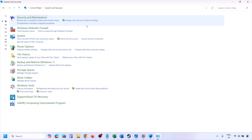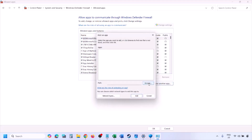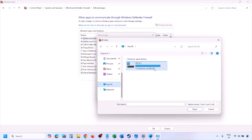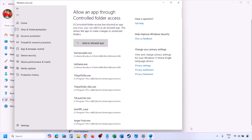You can do the same thing in Firewall. Type Control Panel in the Windows search box, go to System and Security, then Windows Defender Firewall. Click Allow an App or Feature through Windows Defender Firewall, click Change Settings, then Allow Another App. Click Browse, go to the game installation folder, open the game folder, select the game EXE file, click Open, then click Add. Once the game is added to the firewall, click OK, then launch the game and check.